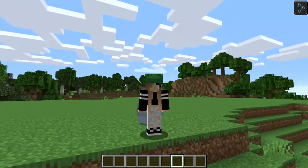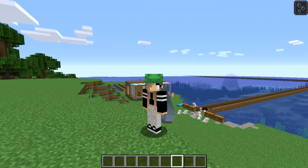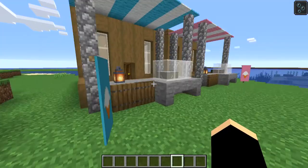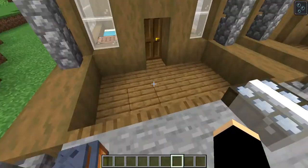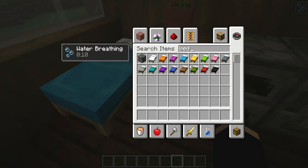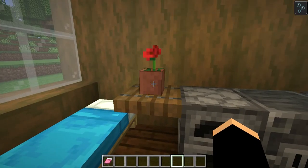Hello guys, welcome back to another video. Today I'm going to show you how to make my little village's ice cream stand. What you're going to need is a bed of any kind — we'll use the pink bed — and you need a flower pot next.